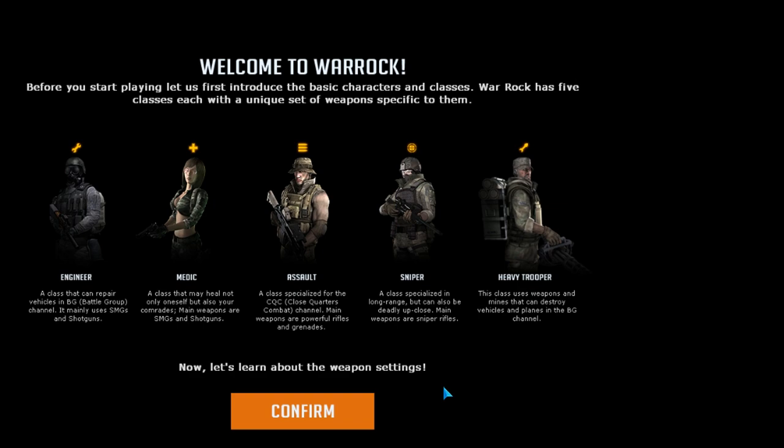Warok has five classes each with a unique set of weapons specific to them. Engineer — a class that can repair vehicles in BG. Medic — a class that may heal oneself but also your comrades; main weapons are SMGs and shotguns. A class specialised for security, close quarters combat; main weapons are powerful rifles and grenades. Sniper is a class specialised in long range but can also be deadly up close; main weapons are sniper rifles. And the heavy class uses weapons and mines that can destroy vehicles and planes in the BG.